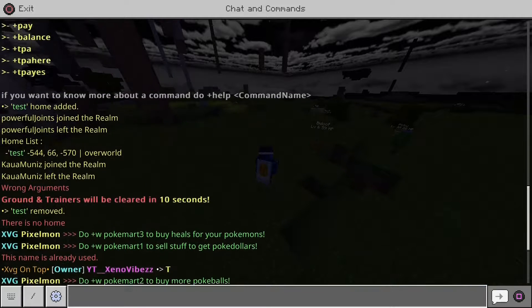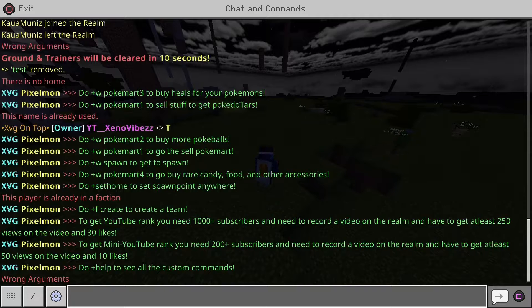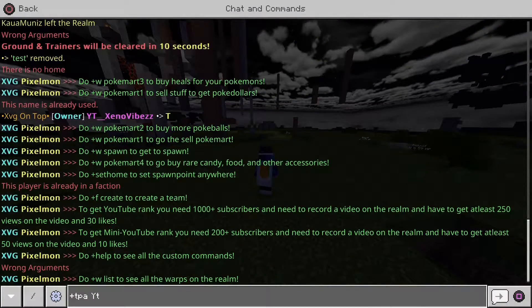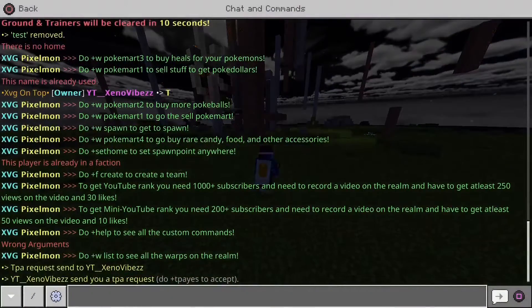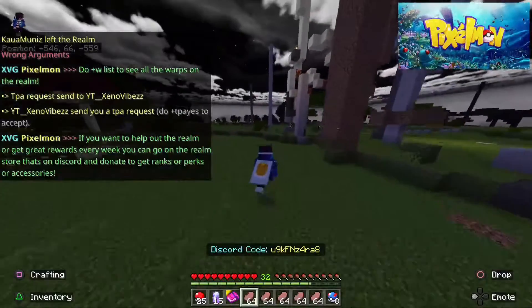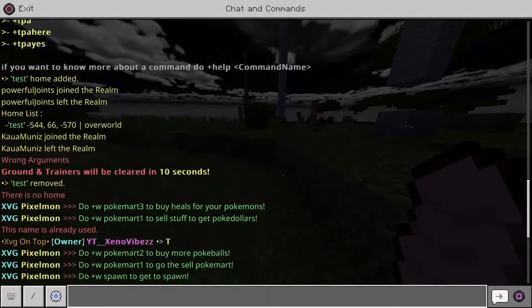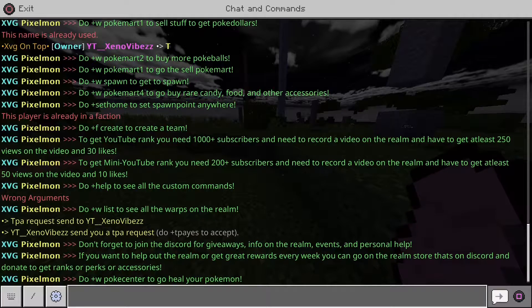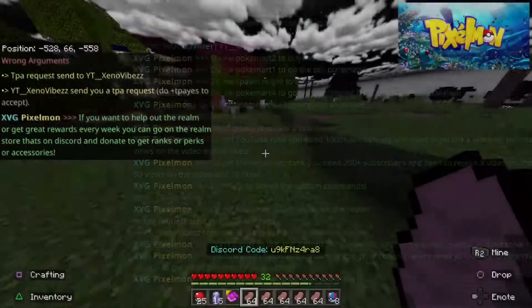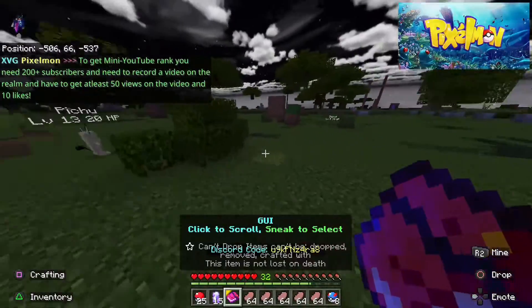You can also use TPA to teleport to people. Do TPA followed by their name. Once you send the TPA request, they have to do TPA yes to accept it and you'll be teleported to them. Everything in the chat gives you information on how to do stuff — information on the realm, the Discord, and more. Make sure you keep reading the chat so you know what's going on.